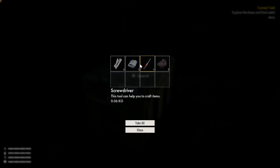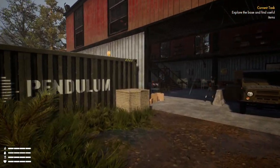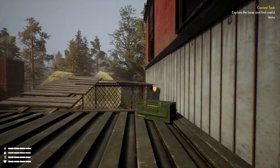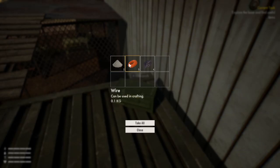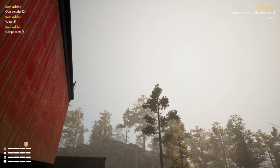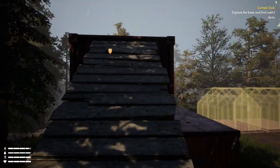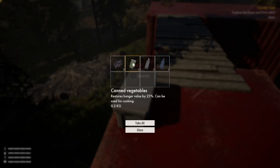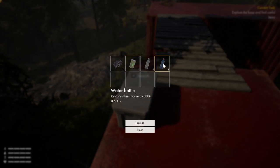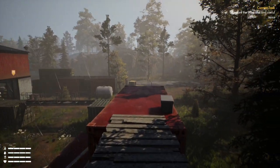We've got wood planks, fabric, screwdriver, metal — we'll take all of them. Something up here — helps if I jump. Gunpowder, wire, components — that is a lot. Components, canned vegetables, empty bottle, water bottle — take all of them. Solar panels, okay nice. Scrap metal — it's certainly atmospheric.